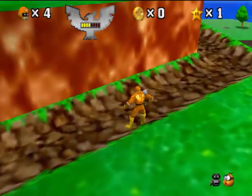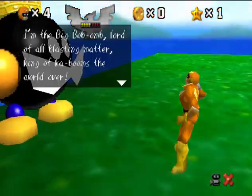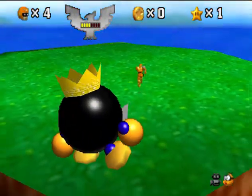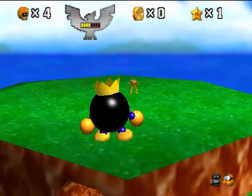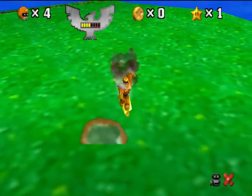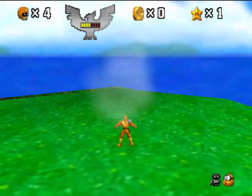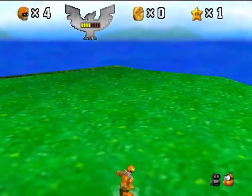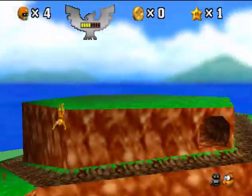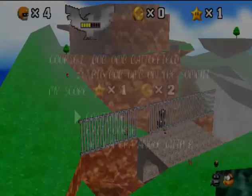He also can't slide back to do like a flip. Come over here, King Bob-omb. Please don't tell me that actually gets rid of the star too — it does, what? I figured out — yeah, that's right, the stars also go away with that.